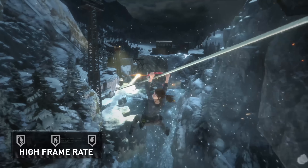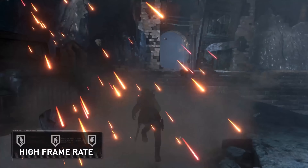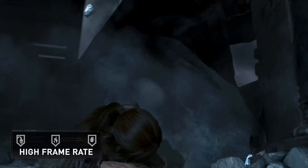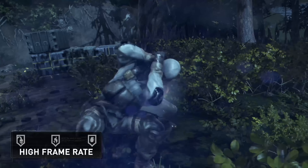Players who prefer gaming with a higher frame rate can select the High Frame Rate mode, which supports up to 60 frames per second at 1080p resolution. This mode offers smoother and more fluid animation while exploring, and even tighter control during combat.